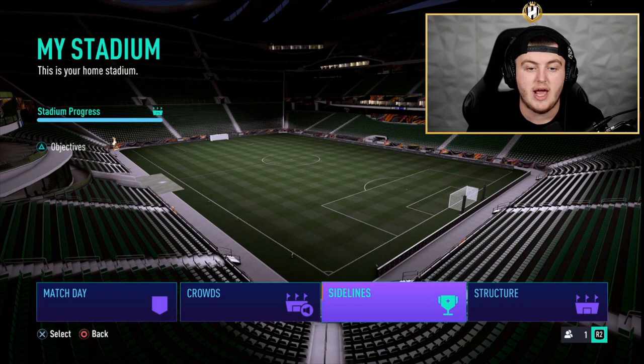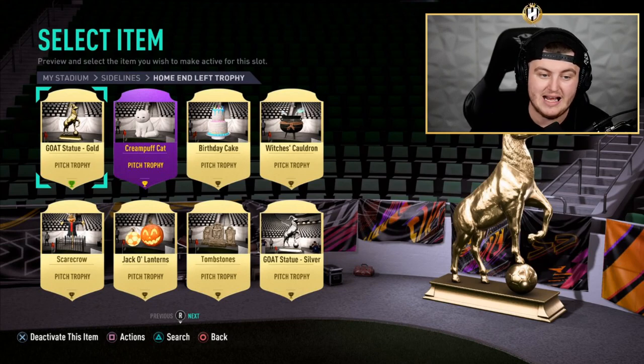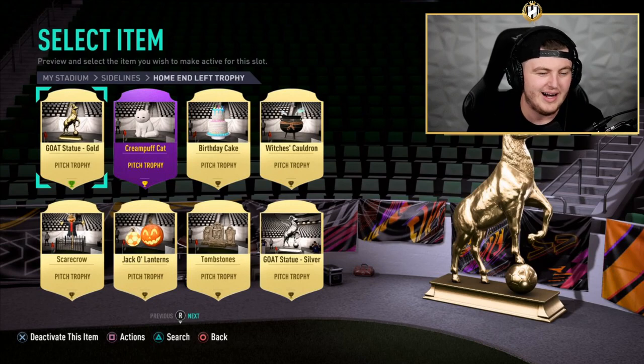The sidelines tab is where you change your trophy — so you can have trophies on display at any time. For example, they have a golden goat trophy and a goat statue. So now instead of just TIFOs, you can have statues and different trophies on display. You can collect so many different trophies, probably via objectives, SBCs, and things like that. You can have the cream puff purple trophy and all the gold trophies. A lot of these will probably just be pack fillers and ways for EA to take coins out of the market.